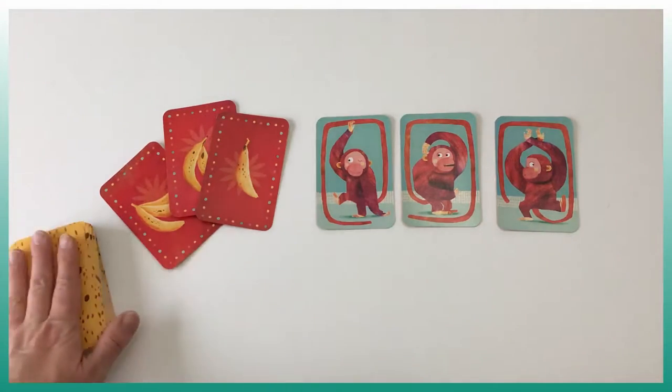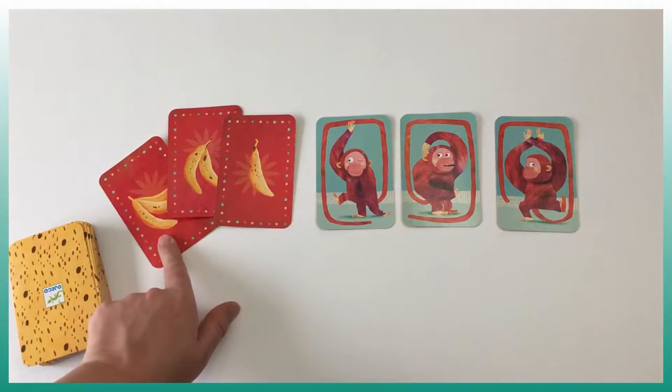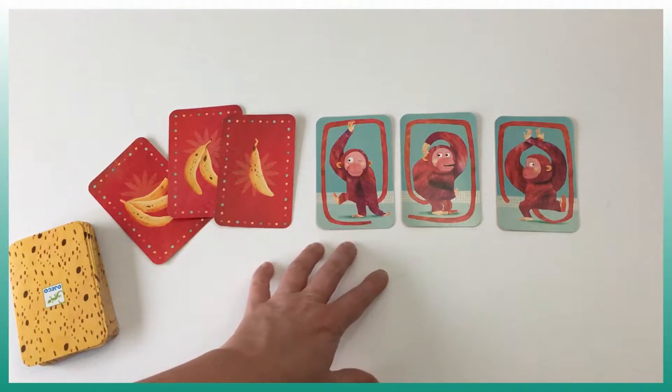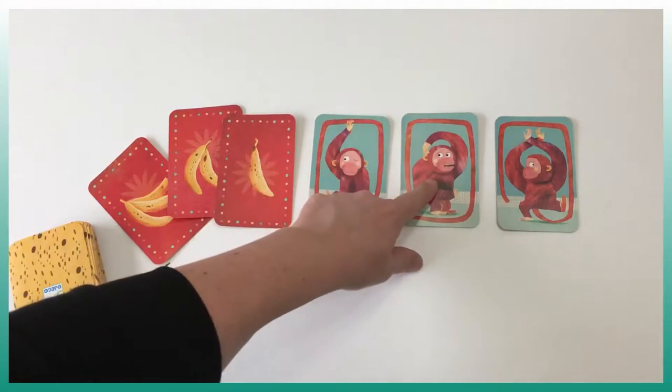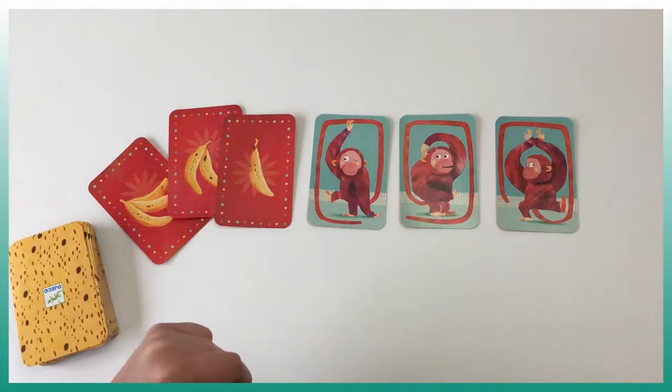Bananas comes with cards that have one banana, two bananas, or three bananas. It also comes with monkey cards, and what we have to notice is that the monkeys have different positions: one with one arm on top, one scratching his ears, and one with both arms on top of his head.